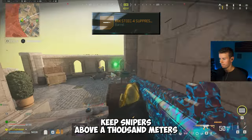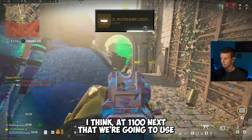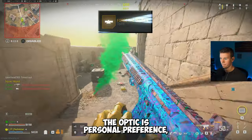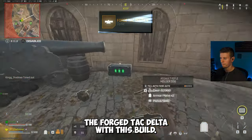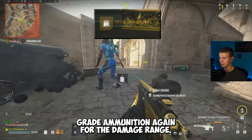You want to keep snipers above 1,000 meters a second — this one puts you at about 1,100. Next up, we're going to use the SL Razorhawk Laser, which gives you the best ADS speed for a laser. The optic is personal preference, but we're going to use the ForgeTac Delta with this build. We're going to use the .50 cal high-grain ammunition for the damage range.